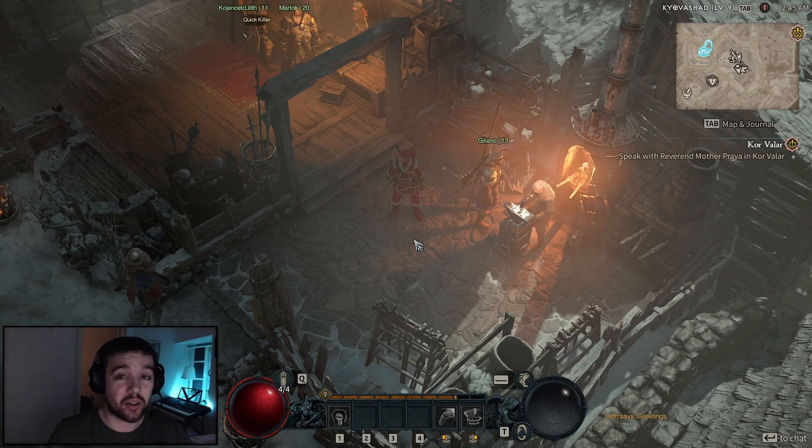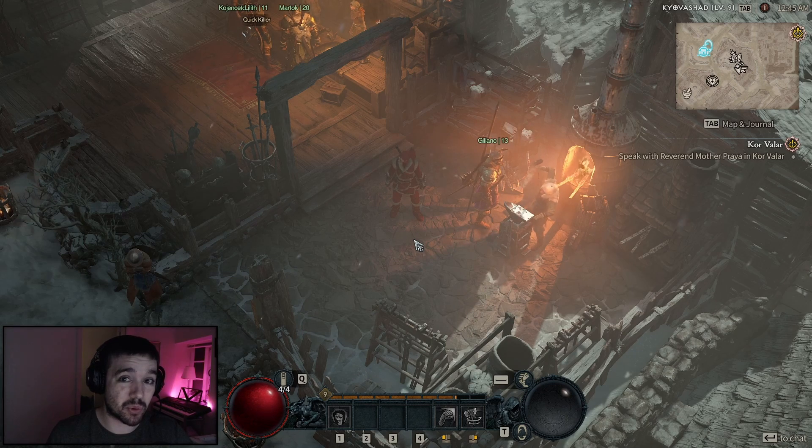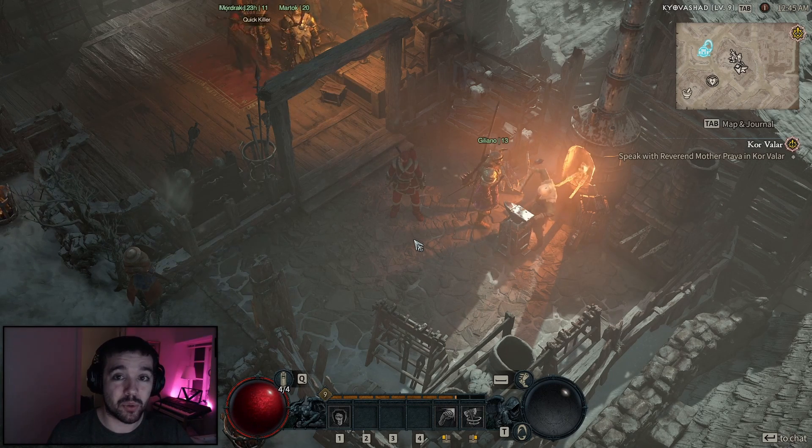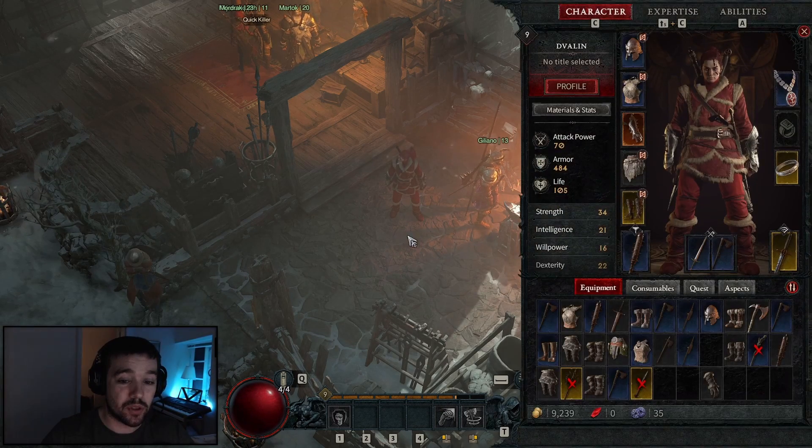You can also change your character's tattoos and makeup. This is done through something called the Wardrobe. But you also need salvaging — before going to the Wardrobe to change armor, you need to learn how you actually unlock new armor appearances. In World of Warcraft you'd call it transmog; here you'd probably call it a look.